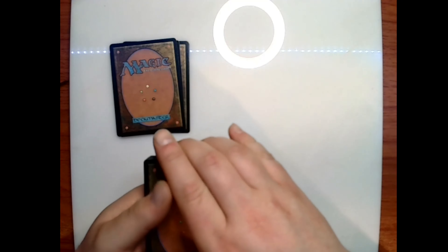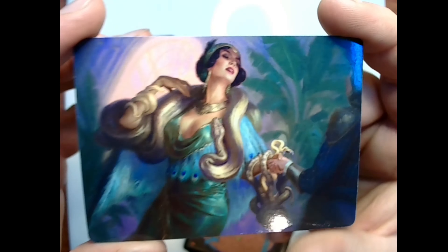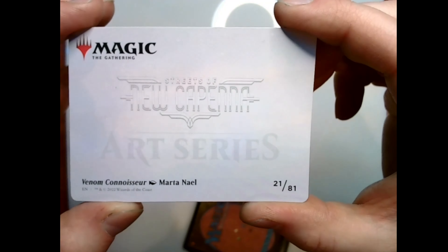Our art for this pack — I think I know this one. I believe this is Venom Connoisseur; there it is, by Martin Ale. This is the first duplicate art card I think we've got, and it's number 21 of 81.